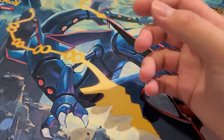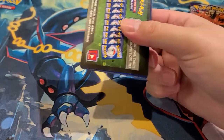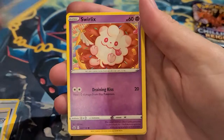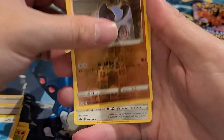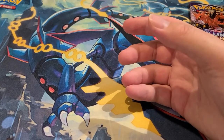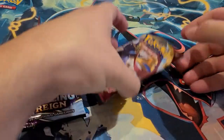This Build and Battle box is not too shabby. It's usually a pre-release item — comes out a week or two before the set — and it's great if you're trying to build a deck with new cards. Give it a shot; they're fun to open. We got a Glarian mask reverse holo and an Aggron. Looks like we only got that one hit from the Build and Battle box. Not too bad.